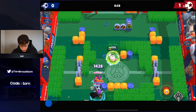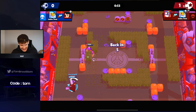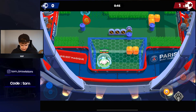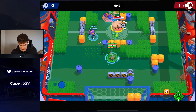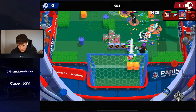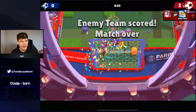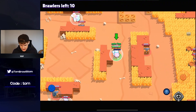Mortis can maybe get the ball — looks like he's going to stop that. Primo is facing tanks as Sprout, which is really bad. But if you face any kind of low HP brawlers, Sprout can be really good. I wouldn't always pick Sprout first in Power League — I'd pick him last or second to last so you know you're going to have good matchups. Unfortunately this is going to be a loss — Sprout just can't deal with that aggro, but he's really good for control.